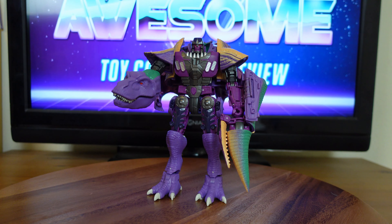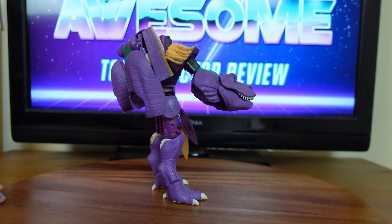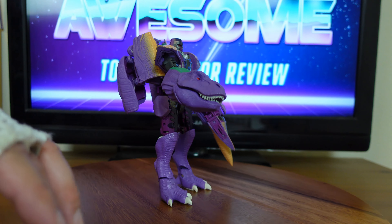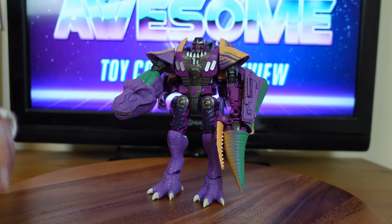Now that I have Megatron in his robot mode and on my display table, I'm going to rotate him out so you guys can see what he looks like from all angles. One thing to note — everything that comprises his dinosaur mode is packed away in his backpack. Megatron is a perfect example of a shellformer, which is pretty much a transformer where a bunch of panels just fold around one of the modes and form the alt mode.